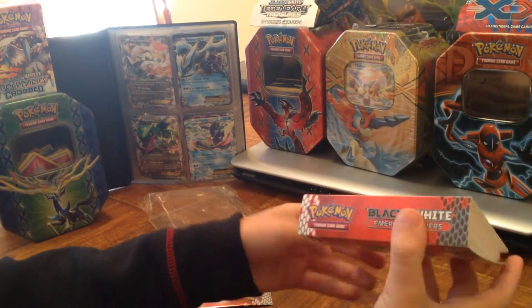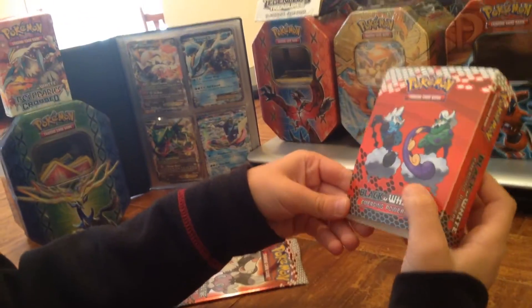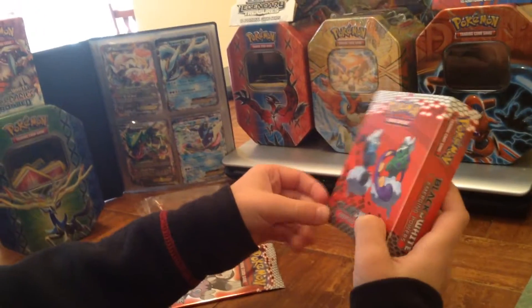On the other side, it says Black and White Emerging Powers and Pokémon Trading Card Game. Then Tornadus and Thundurus.